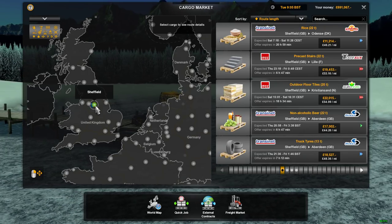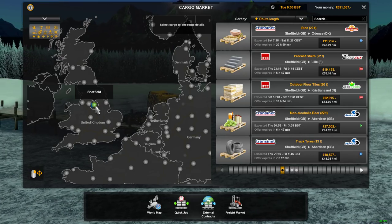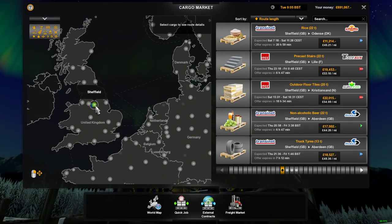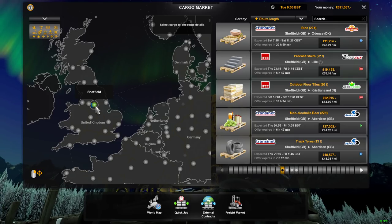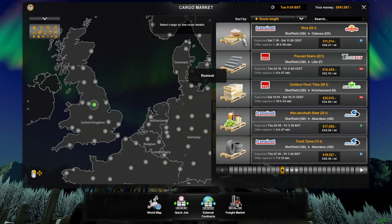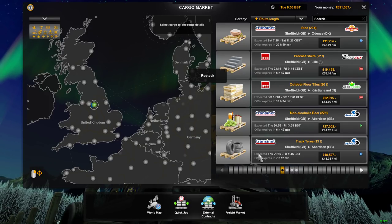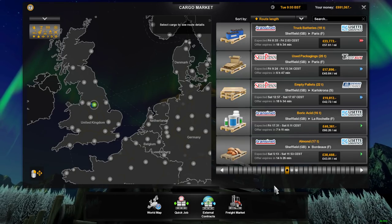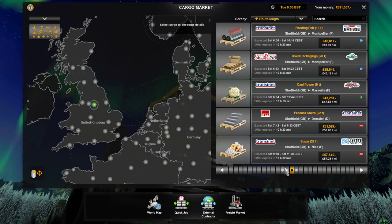If you have a trailer and it's not connected, it will be grayed out. You have to have the trailer connected to be able to pick up a cargo, because obviously there are different types of trailers — a refrigerator, for example, which obviously pulls different cargo to a curtain sider. So the option won't be there until you actually have a trailer connected so it knows what cargo to give you. As you can see, there are nice little pictures — rice baskets, precast stairs, tyre holes, non-alcoholic beer. I actually like how they've done this. It's a really nice option.